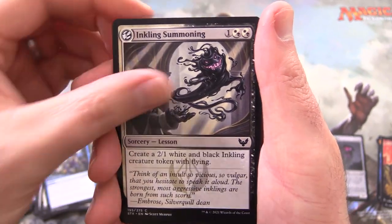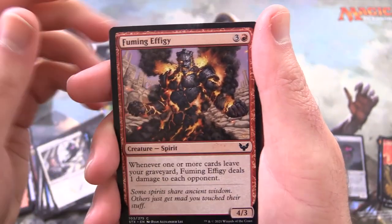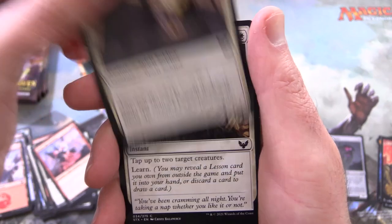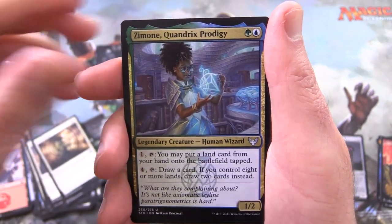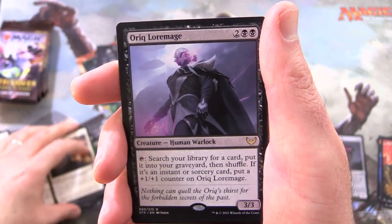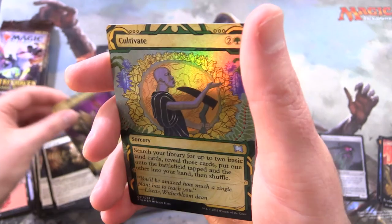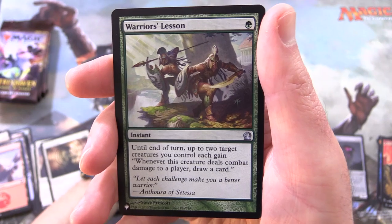We've got Mountain, Inkling Summoning — there's a lot of ink in this set. Fuming Effigy, Pillar Drop Rescuer, Blood Age General, Ageless Guardian, Study Break. Zemone, Quandrix Prodigy for the uncommons. Decisive Denial. And Oric, Lore Mage is the rare. Mystical Archives — we have Village Rites. And another one — foil Cultivate. And Warrior's Lesson from the list.